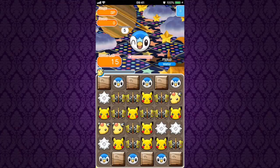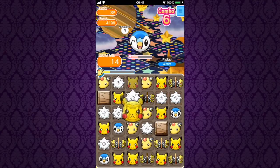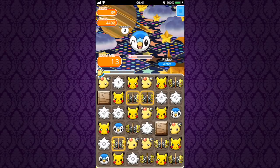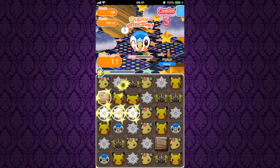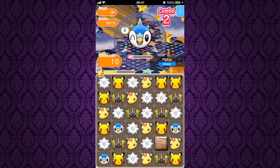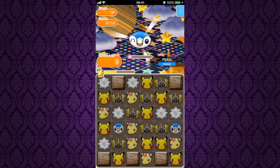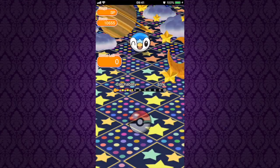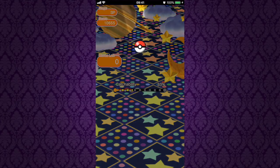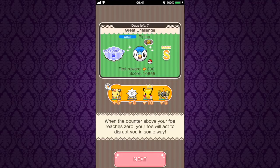Next up here we have Winking Piplup. It's a very easy stage. Full electric team, although you could take Grass or whatever you like — it's a very simple stage. I was able to get the Super Sky Bolt off on the first turn. The Mega doesn't really matter — it's not going to Mega Evolve in the time you'll beat it. It's a very easy, simple, run-of-the-mill casual stage for what could be an okay Pokemon. It's got Hitting Strike, which is a very good ability, so it could be okay to have in there. 33% catch rate — won't take you more than a couple of tries.